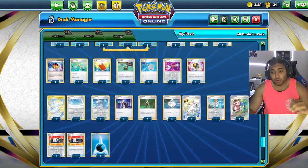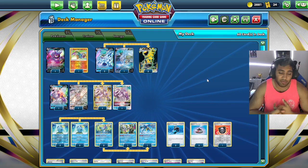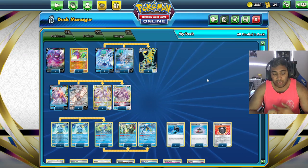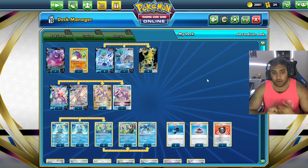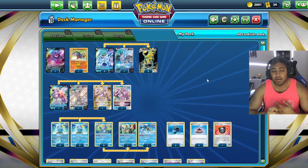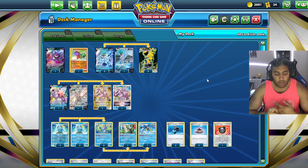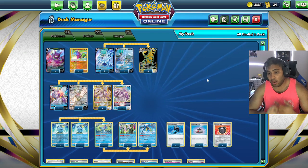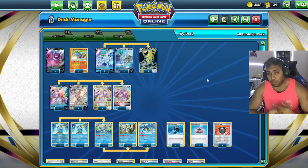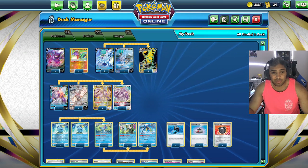Seven Water energy is solid — I'd love an eighth but the list is tight. Overall, Mew is a fine matchup, one of our hardest. Arceus is very favored. Palkia mirror is slightly unfavored because they can reach magic numbers we sometimes can't, and their consistency is scary — though it should be close to even. Gigas is probably really bad. This deck has a lot of potential and is being slept on. I might bring this or an iteration of it to a future tournament.